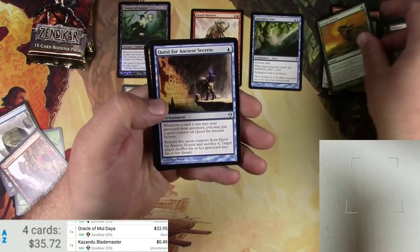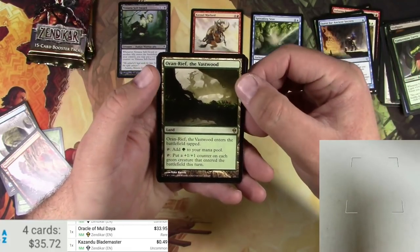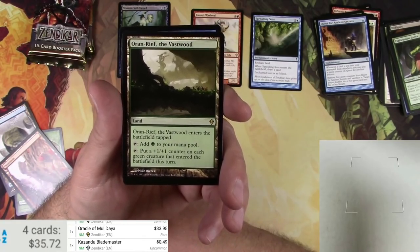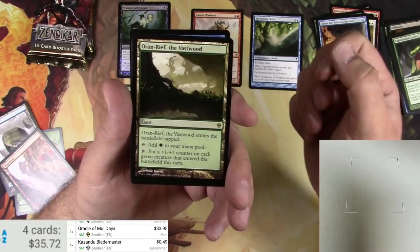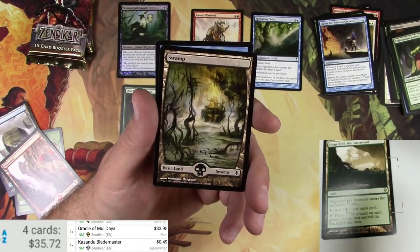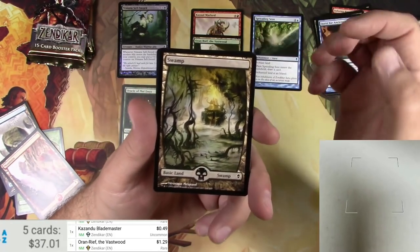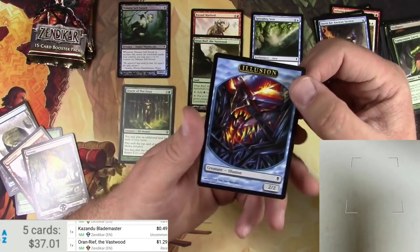Quest for Ancient Secrets and a Primal Bellow. And Orin Reef, the Vastwood — a land. It enters the battlefield tapped. You can add green to your mana pool, or you can tap to put a one-one counter on each green creature on the battlefield this turn. It's got some possibilities — that's a good Saproling Pumper right there. $1.29 — probably makes it into some EDH decks. Foil Arc Swamps, always very nice, and an Illusion token.